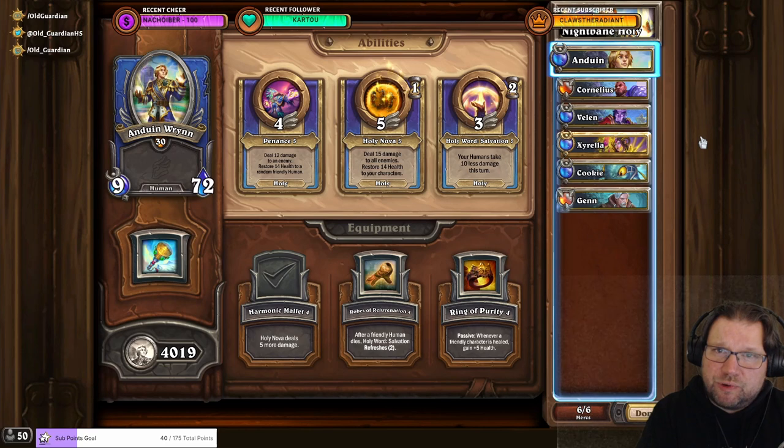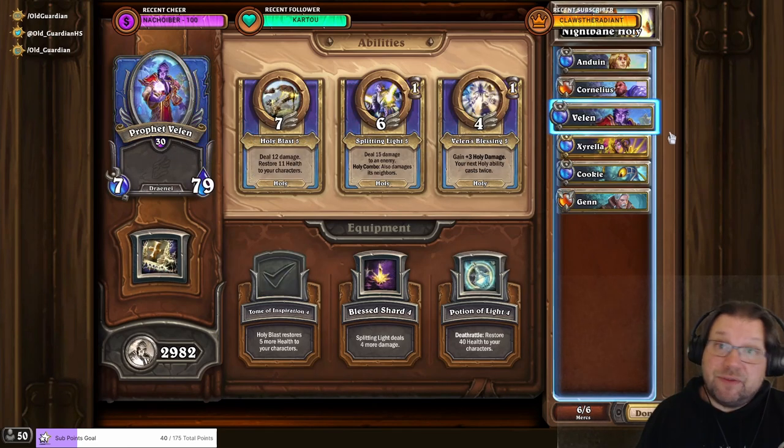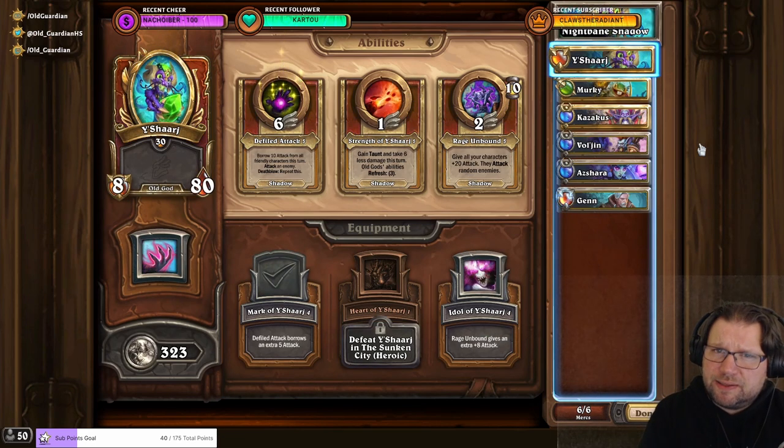Another extremely solid approach to Nightbane is Holy. I'm using Anduin with Harmonic Mallet, Cornelius with Shield of Dawn, and Velen with Tome of Inspiration for the climb. But for the Nightbane fight, I'm bringing Anduin, Velen, and Xyrella. Xyrella with Radiant Wand can reduce incoming damage a little bit and help your characters out. On the bench, I have Kuki with some extra health, and the final slot is meant for Ysera.